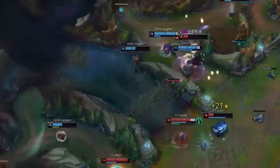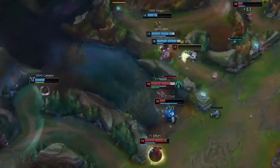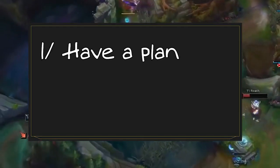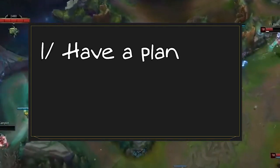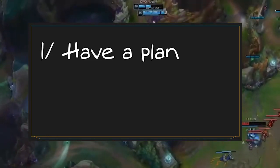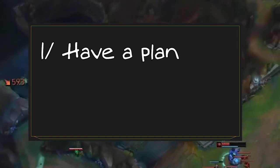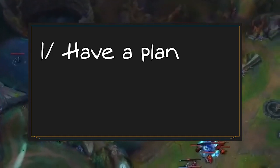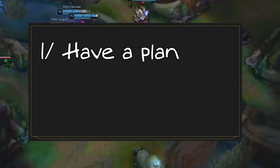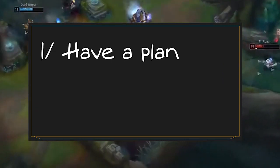When trying to improve your teamfighting skills, you should think about two different factors manifested inside of you. First, you should have a plan and think ahead on how you want to play the teamfight. If you try to use your abilities by reaction or simply react to skillshots on the moment, you will have ten times less chances to win teamfights.